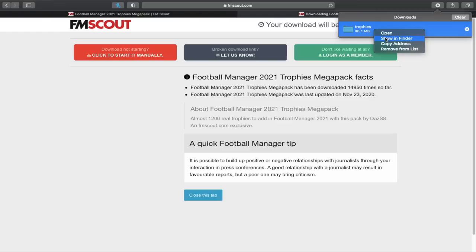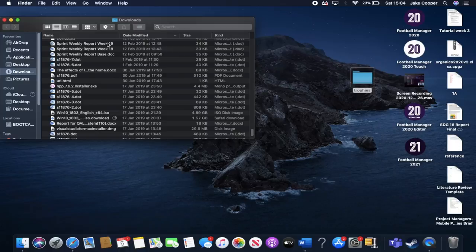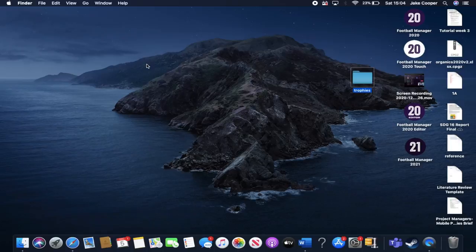By clicking 'Show in Finder' you won't have to search through all your downloads to find the trophies pack — you'll be taken straight to it. You'll see the trophy pack full of loads of images. Drag it out onto your desktop so we can easily put it into the game files. Accessing the game files is easier on Windows; just follow the same steps minus the more complicated Mac-specific ones.